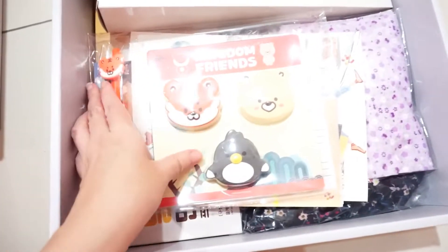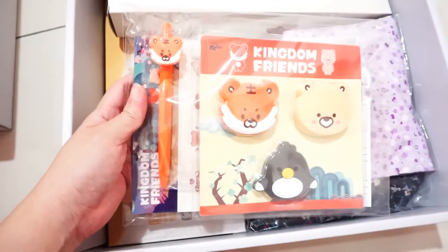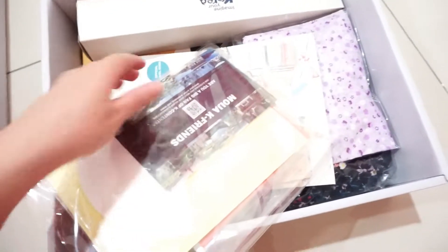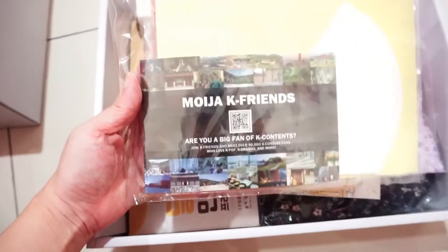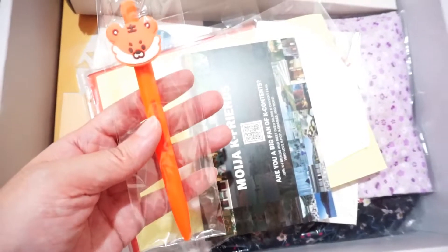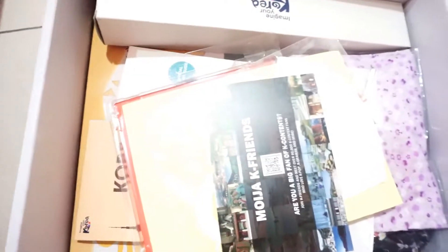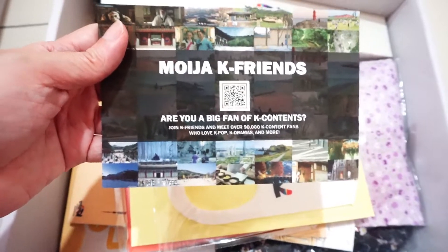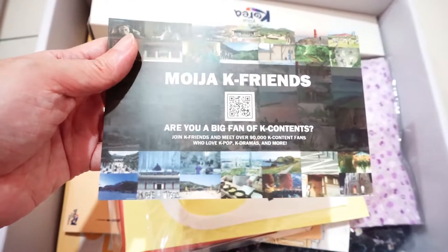Here's the Beaver Bot. Here we have Bigger Friends — it's very, very cute. On the other side it's like a sticker. Here's the Moja K-friend. Here's a cute figure — I think this is the king. Here's the Moja K-friend. If you love green cotton, do enjoy them.